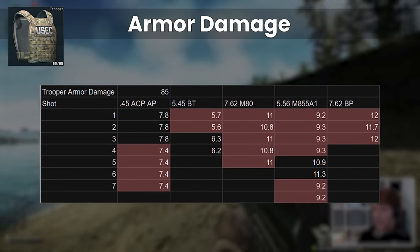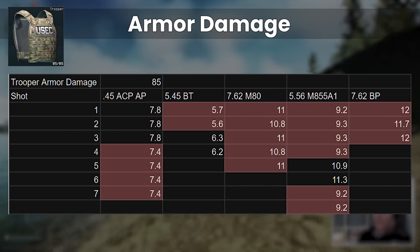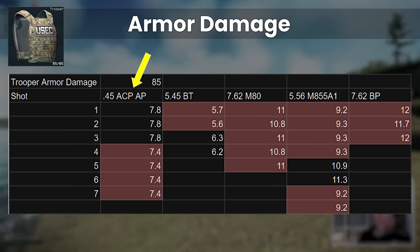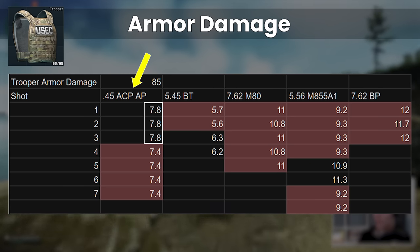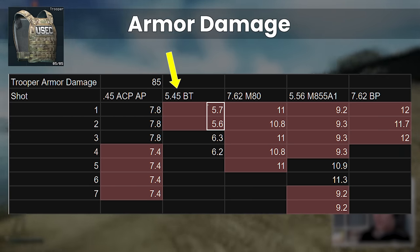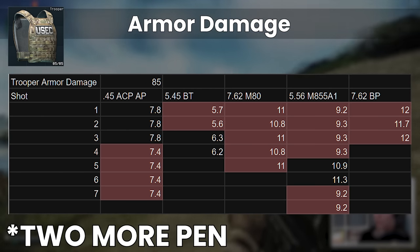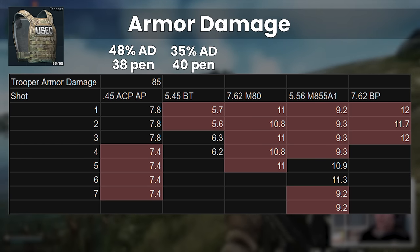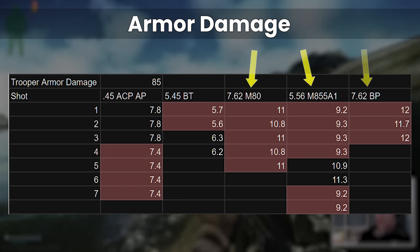Let's take a look at a few examples from common rounds to get an idea of what these numbers might look like. This table shows the figures from some testing data. Numbers in red are penetrations, while numbers in black are non-pens. We can see that .45 AP with 38 pen against the class 4 trooper armour deals 7.8 in-game durability damage for a non-pen and 7.4 on a penetration. 5.45 BT with 40 pen deals 5.7 in-game durability damage on a penetration and 6.3 for a non-pen. Although BT has 2 less pen than .45 AP, the extra armour damage of 48% from AP is actually more impactful than the 35% from BT. We also have M855A1, which is similar to M80, and BP, which is even higher.